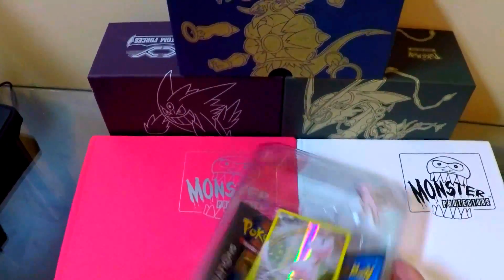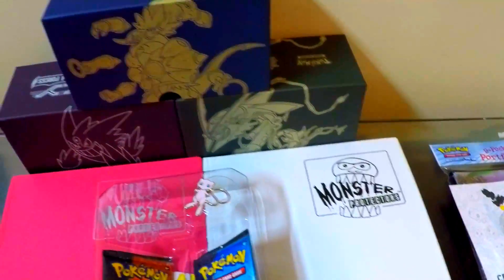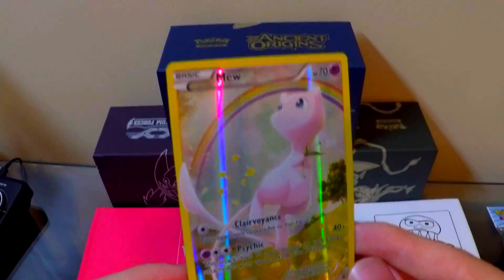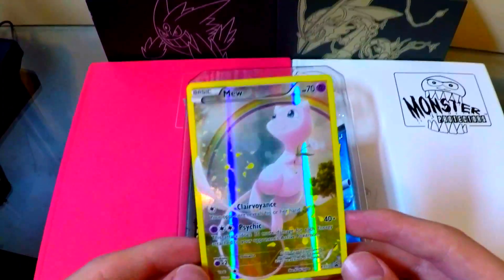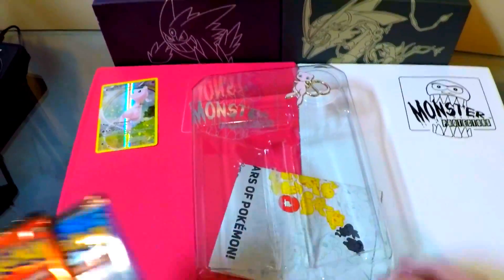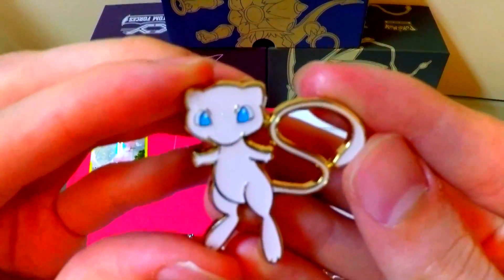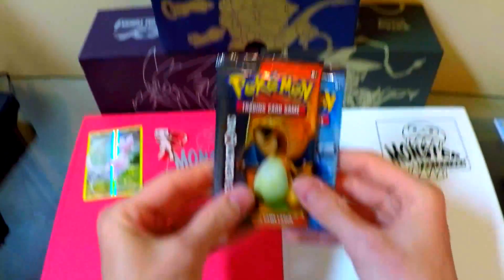So throw that to the side. There is the Mew — let's actually get that out of there. There we go. Let's set the code card to the side. There is the Mew card, very shiny with Clairvoyance and Psychic. The two packs we have are Charizard and Blastoise. Oh, I forgot about the pin — there is the pin. As you can see, it's pretty neat, a lot bigger than you'd think. I have really large hands, but it's a pretty neat pin. So I'll set that to the side and we have these two packs.